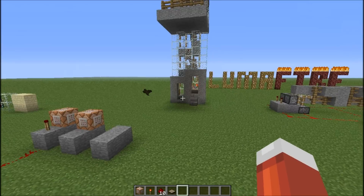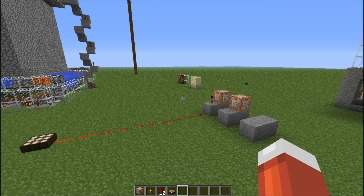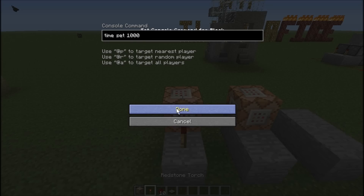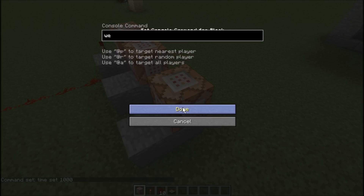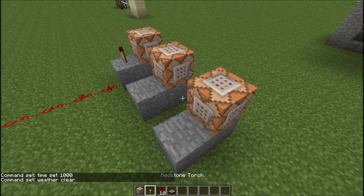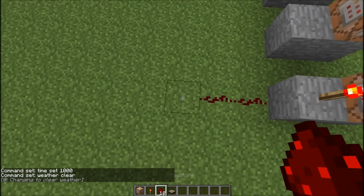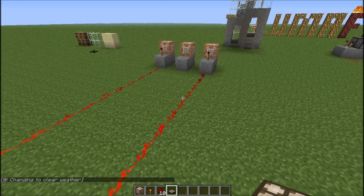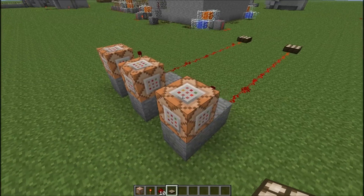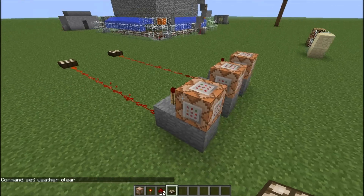Now I'm going to show you how to make it always clear on your server rather than raining or stormy. To do this, you're going to have to have your time set 1000 block active because they work with each other. Throw down your command block and type in 'weather clear', then do the same exact thing as the first one — throw down your redstone torch and then 10 layers of redstone, with the daylight sensor at the end. What this does is every time the day resets itself, it activates both of these, making it always clear and always sunny at the same time.